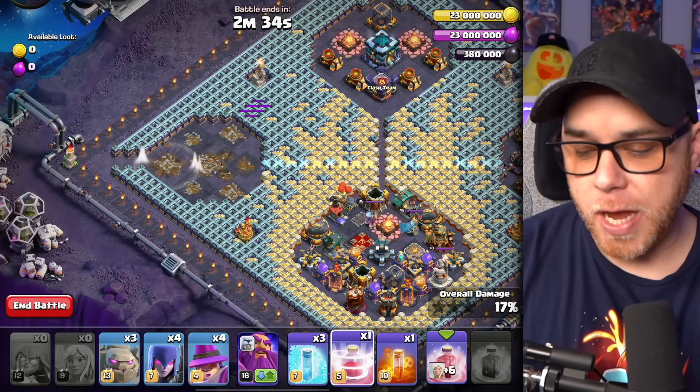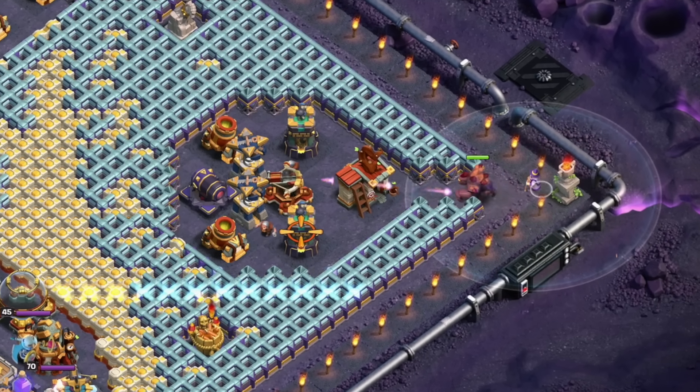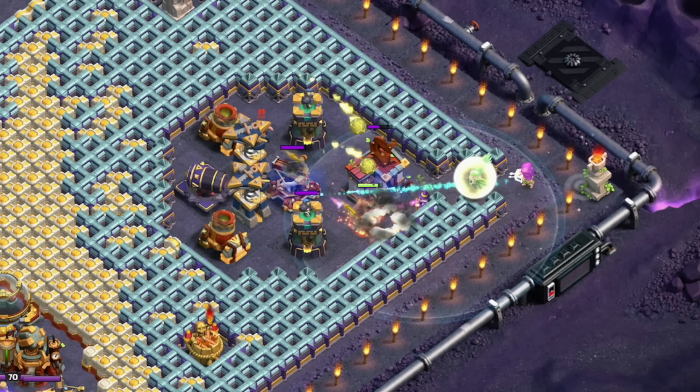Next we're going to use the Recall spell and go to the right side, where we'll drop a Golem and an Apprentice Warden for good measure, then Recall the troops and let them do the same thing they did on the other side.